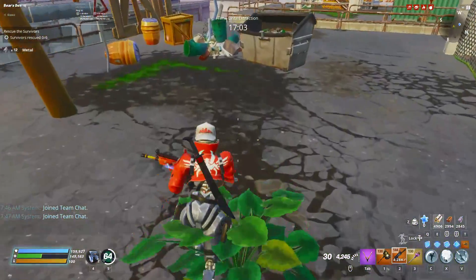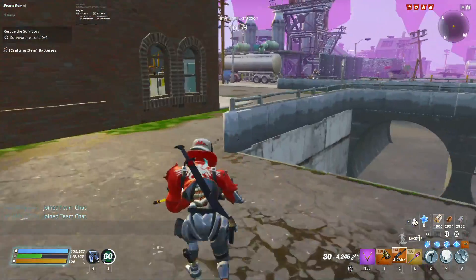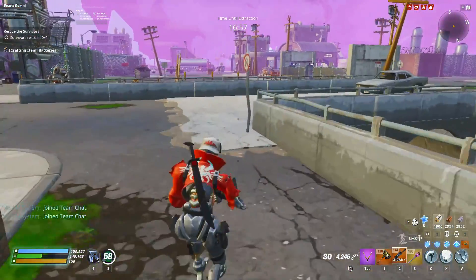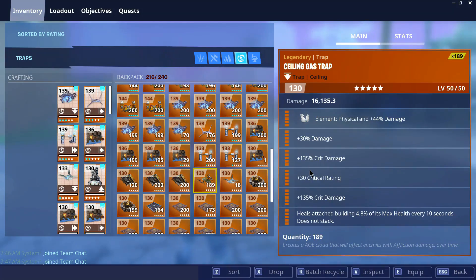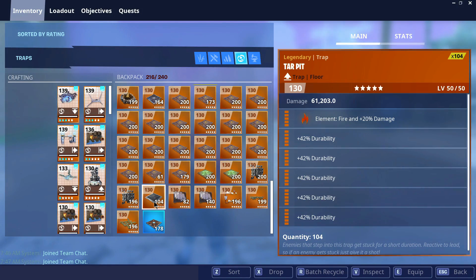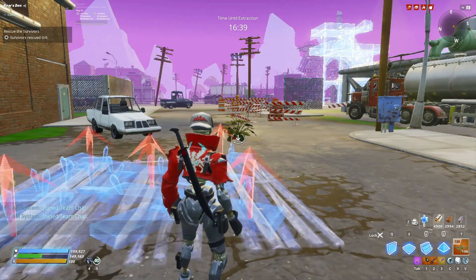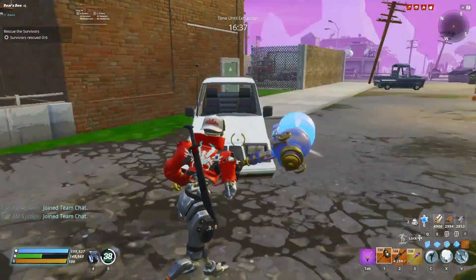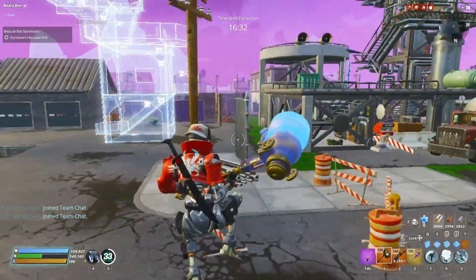There's nothing to hold them underneath it. So in order for the gas trap to be effective — and today is March 2021 — in order for it to be effective, you need to have something to place underneath the gas trap so when the husks come through it, it holds them there or slows them down. Something as efficient as a tar pit or a floor spike, something to slow them down.